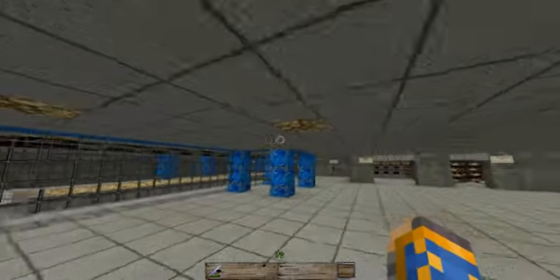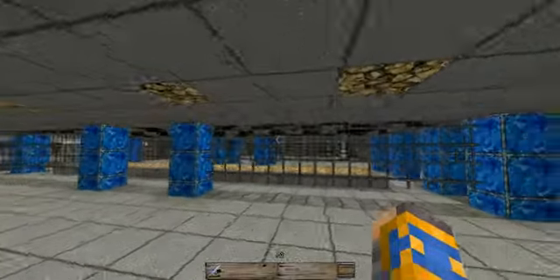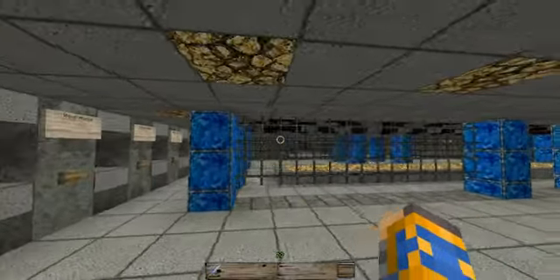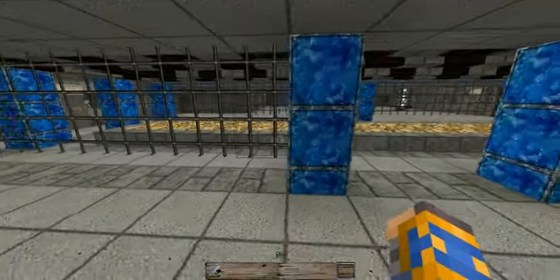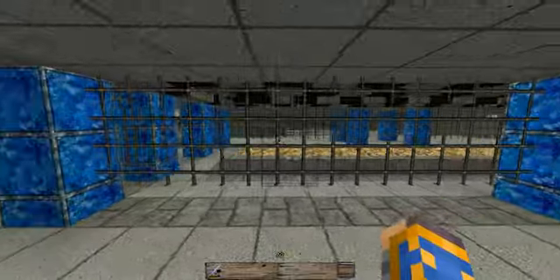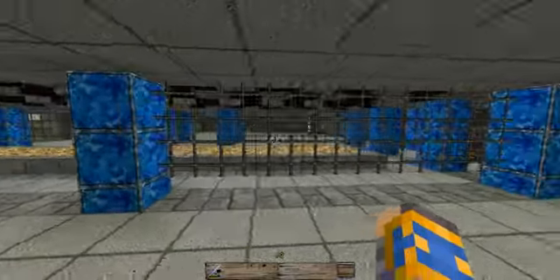Once I went ahead and did this and ran a few tests — getting them aggravated and killing them — I didn't have that problem anymore where they were porting out. So I figured I'd go a little bit further. I added in some pillars for design purposes and some iron bars just to kind of give it that holding cell feel.